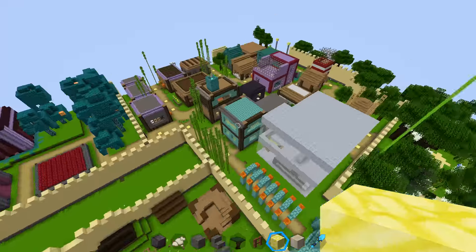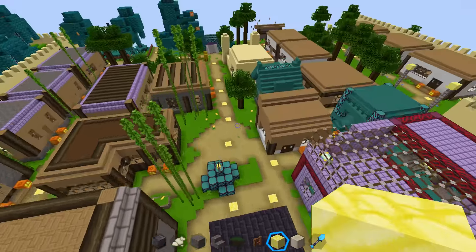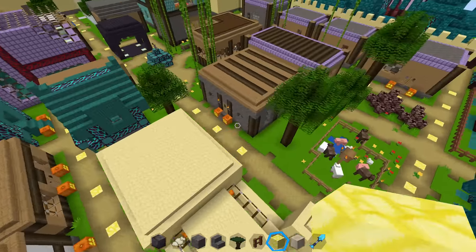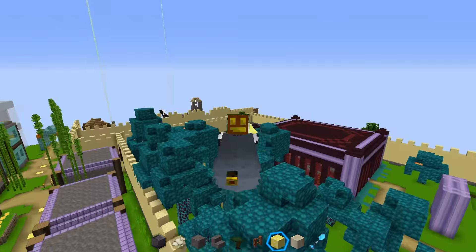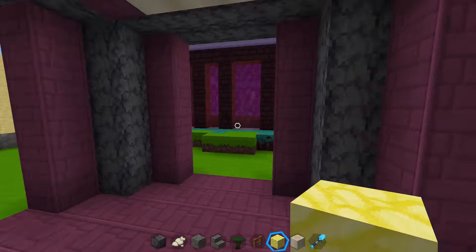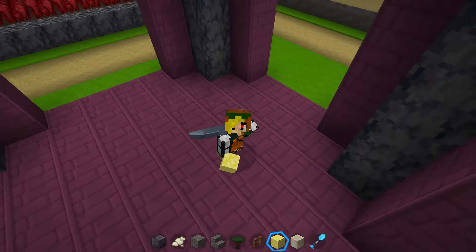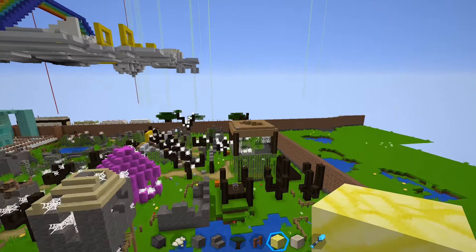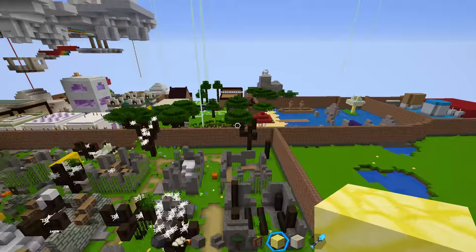There's another update where I added pumpkins to a new area and updated a build I haven't touched in months. I finally built this thing — it's a small update and I have no clue what I'm going to do with it. Please tell me in the comments what this should be.